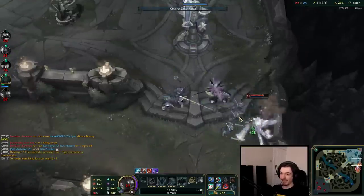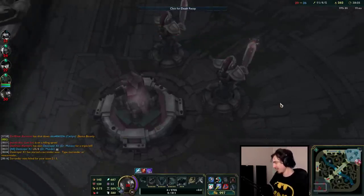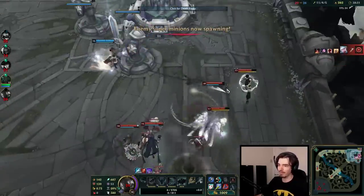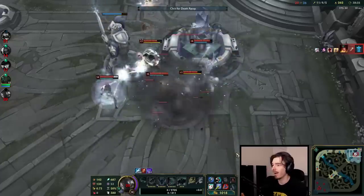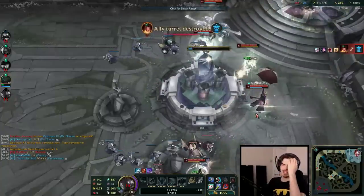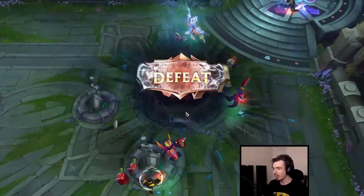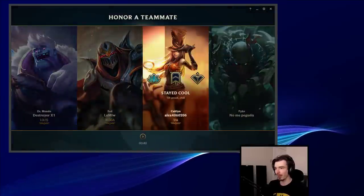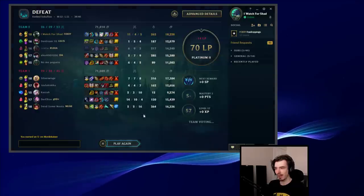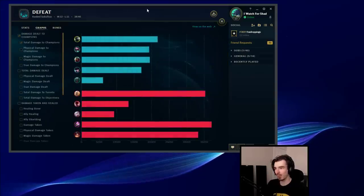I smashed it on Mordekaiser but I still lose. I could have won this game — we could have carried it — but I do think I'm a little bit cursed. At the end of the day, individually I made like two mistakes in the mid-to-late game. But the real problem is I didn't control my team at all — my team ran around the map and they lost me the game. If I actually controlled my team, I would 100% win this game: straight up, no arguments. If I told my team where to go, where to group, where to push, we just 100% win the game.